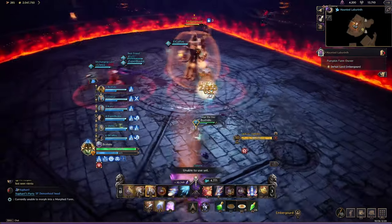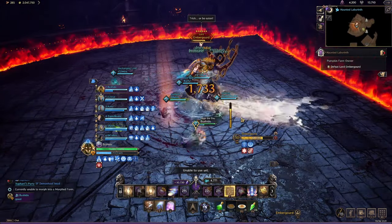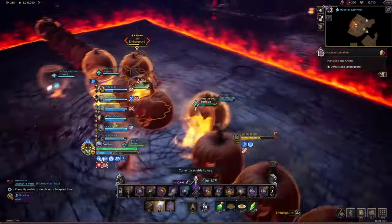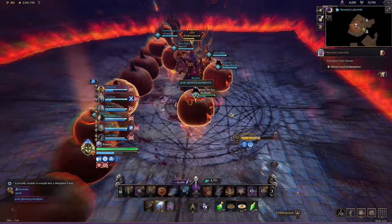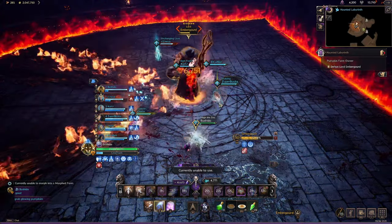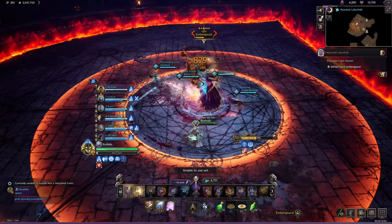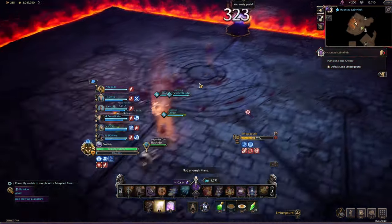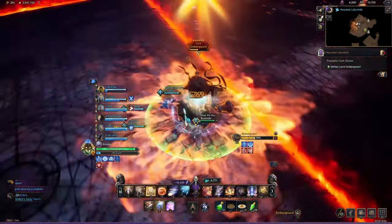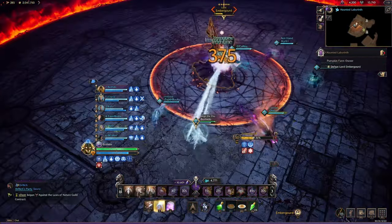He spawns bombs which you need to shoot towards the boss — this will remove his red shield. If you don't do that he'll just shield up and you'll do a little less damage. Then we see repeating mechanics, and there's a pumpkin mechanic where you walk towards one of the glowing ones, turn into a pumpkin, and this prevents you from taking a lot of damage on the next phase. In the final stage he turns you all into flies, and you need to time it properly and walk towards the boss.